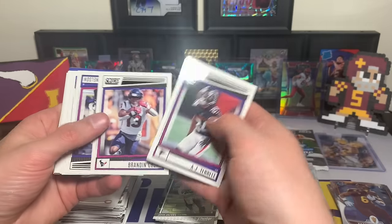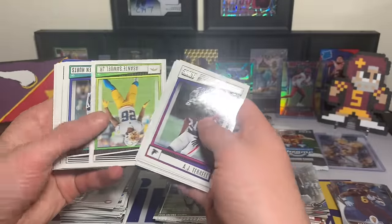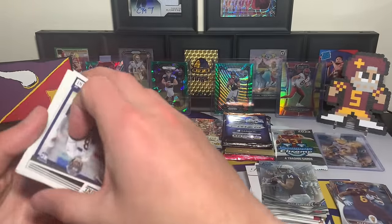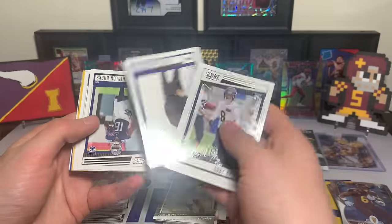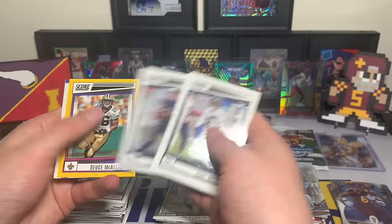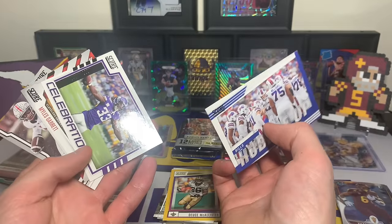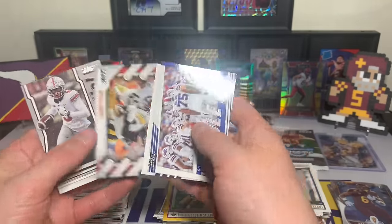2022 Score — going to be a lot of base and base rookies. AJ Terrell, Brandin Cooks, Quentin Nelson, Tom Brady, Raheem Mostert, Josh Jacobs, Mark Andrews, Sammy Samuel Jr., Jalen Hurts, Austin Hooper, Clinton Portis, Mac Jones, Kobe Bryant rookie, Charles Cross, Tyler Linderbaum, Trey McBride — Pierce Strong Jr., Deuce McAllister is our gold. No Huddle Bills Celebration, Dalvin Cook — the former Viking — Miles Garrett with the Sack Attack, and Garrett Wilson Potential.